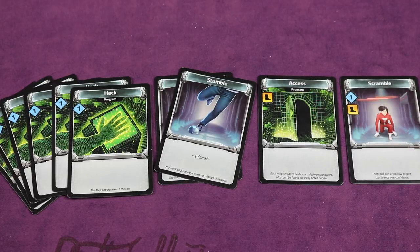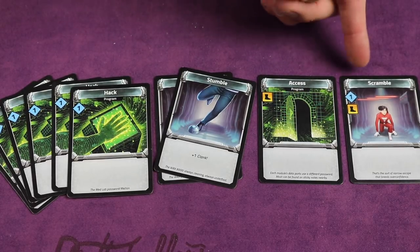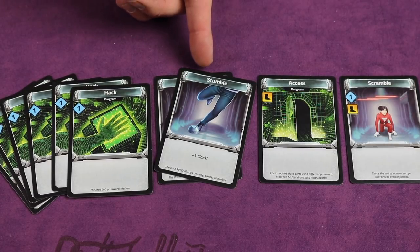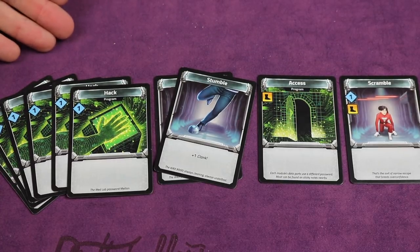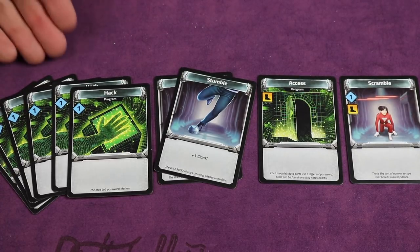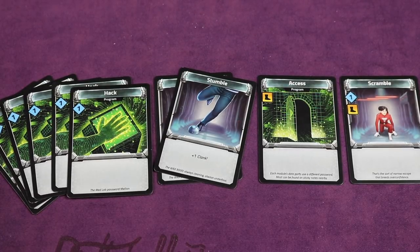The first time you play, go through the full deck of cards and separate out all the starter decks — these have gray banners at the top. Each player gets six Hack cards, two Stumble cards, one Access card, and one Scramble card — ten cards total. Find four sets of these, forty cards total, and keep each player's ten-card starter deck separated so they're easy to set out in future games.